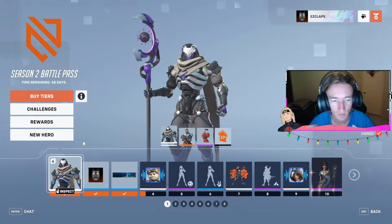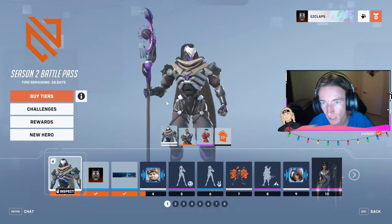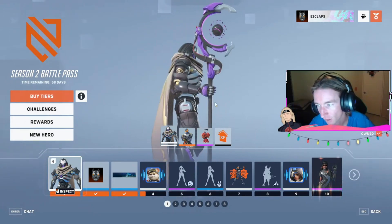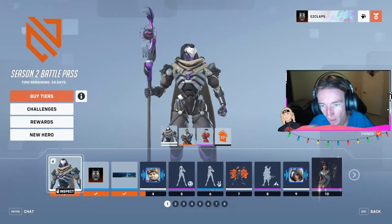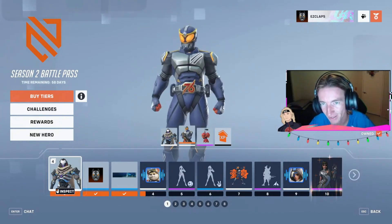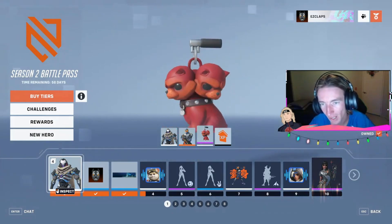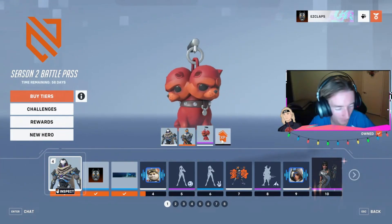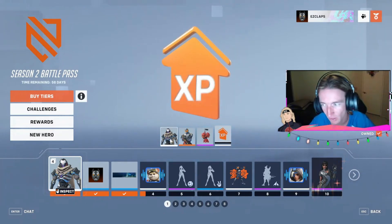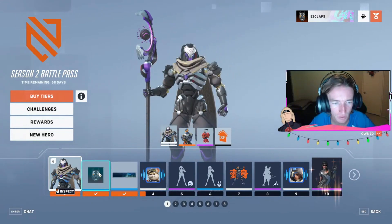So without further ado, let's check out rank number 1. At rank 1, you get a Legendary skin called the Bug Hero for Soldier 76. You also get an Epic Weapon Charm, which is absolutely cool — cannot wait to put that on. And of course the standard XP boost, which is plus 20%. And of course, we've got Ramattra as the usable Hero.